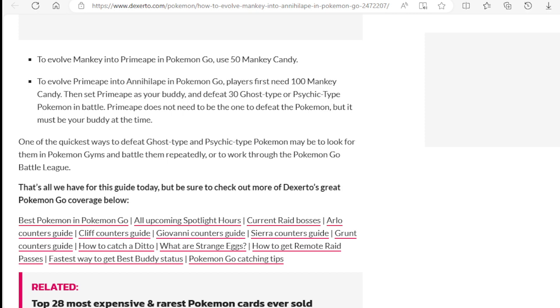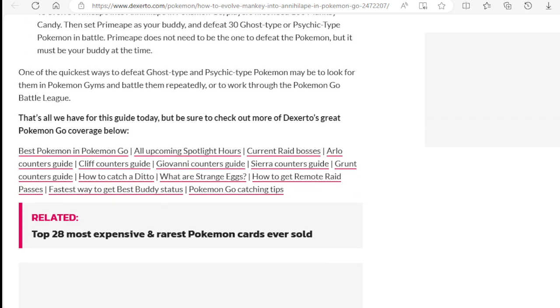One of the quickest ways to defeat Ghost-type and Psychic-type Pokemon may be to look for them in Pokemon gyms and battle them repeatedly, or to work through the Pokemon Go Battle League. The Battle League will probably be much faster because you can just sit at home — you don't have to look around for a gym. Depending on where you live, you might not have a lot of gyms, and if you're depending on people to put Ghost-types in there, I would say go with the Battle League, which would probably be a quicker way to get that Annihilape.